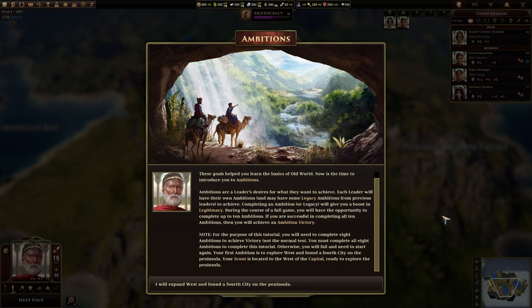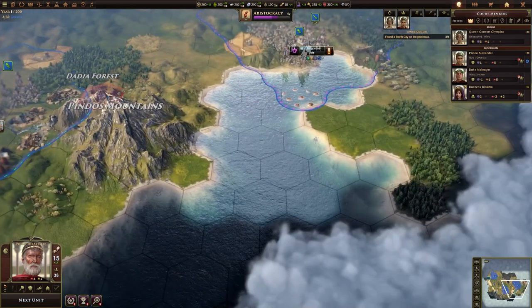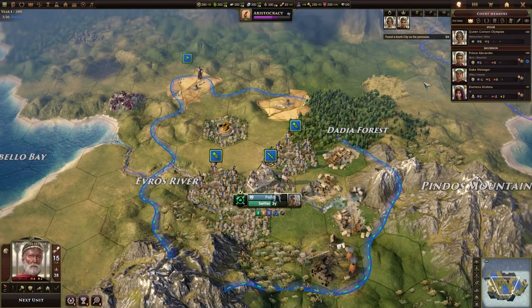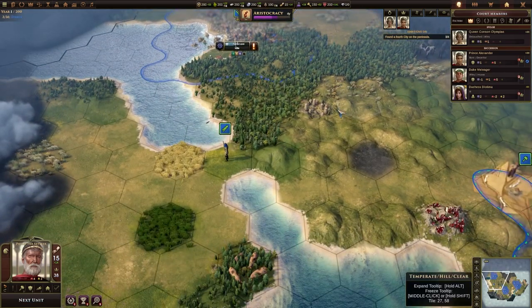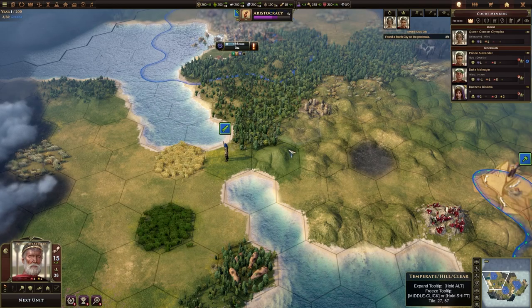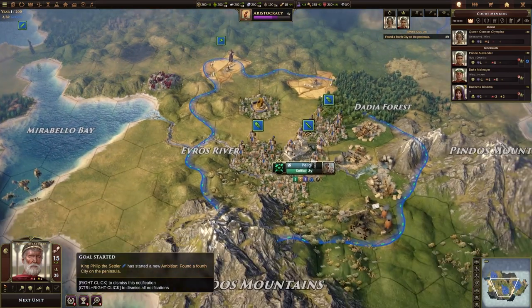Your scout is located to the west of your capital, ready to explore this peninsula. So we've got that ambition. There's our first city. Where's our capital? That's the east city, that's the capital, this is the west city. So it's not directly taking on from what we did on the last one — it's not a continuation of the save, so to speak.